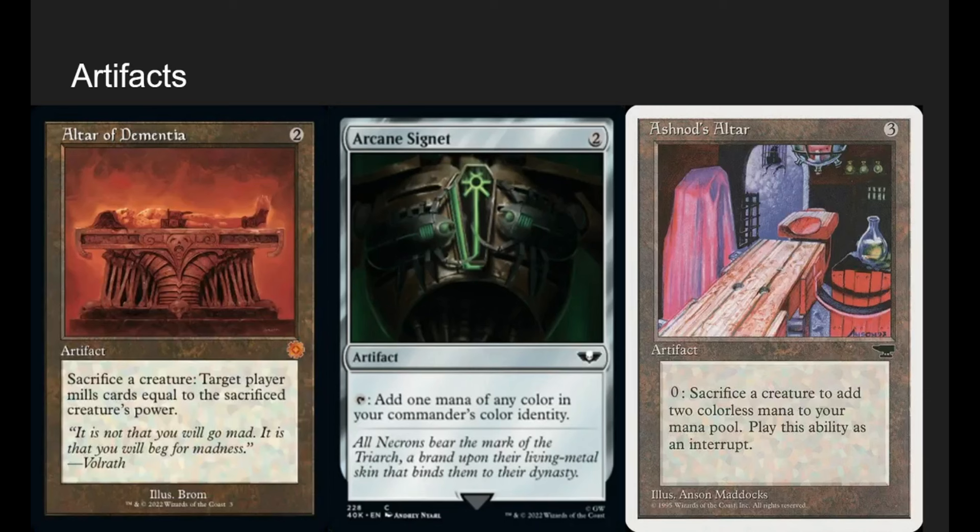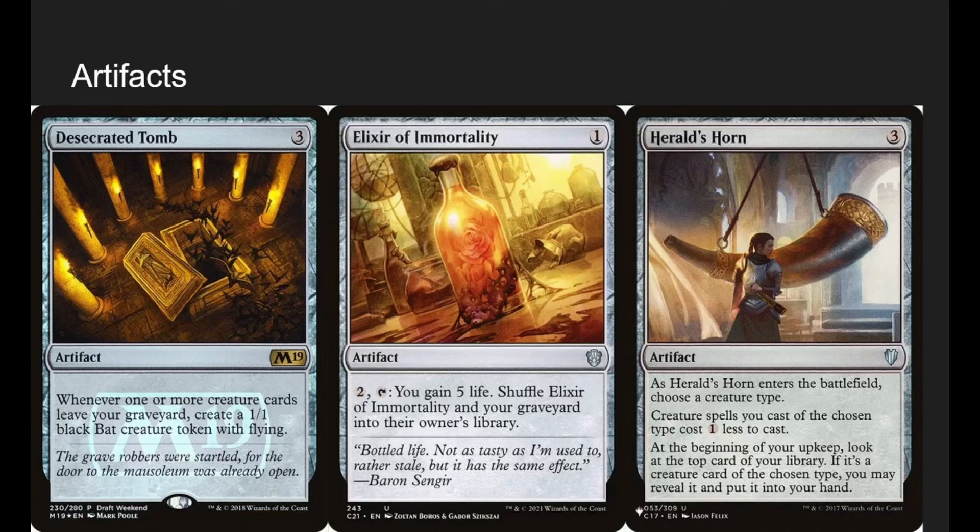Artifacts: Altar of Dementia is arguably a win con. We can sacrifice our insects to self-mill, or if an opponent isn't playing a graveyard-based deck, we could get rid of our board and start milling them out to kill them that way. Arcane Signet is just a rock. Ashnod's Altar lets us sacrifice our insects for mana and mill more — sacrifice an insect, get 2 mana, mill two cards, then play insects from our graveyard with that mana. It's weird ramp that keeps things consistent.